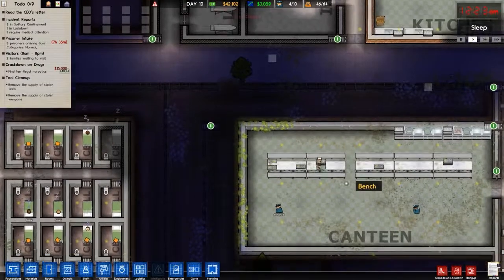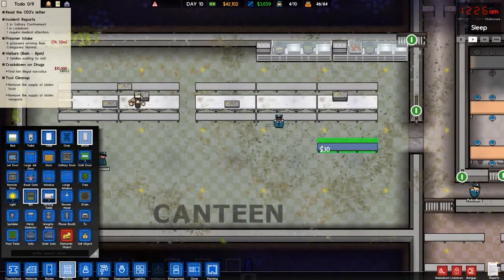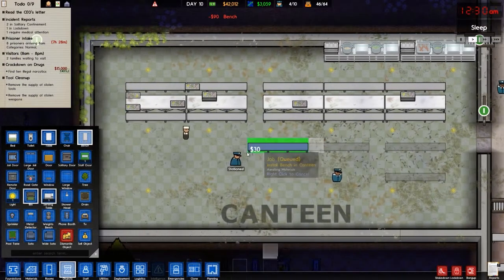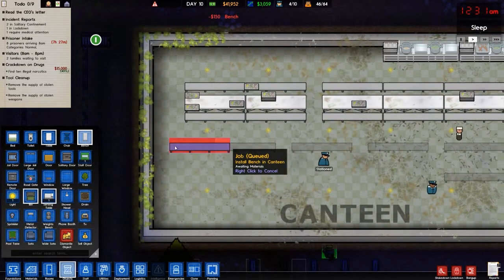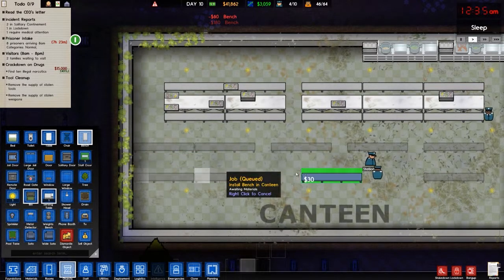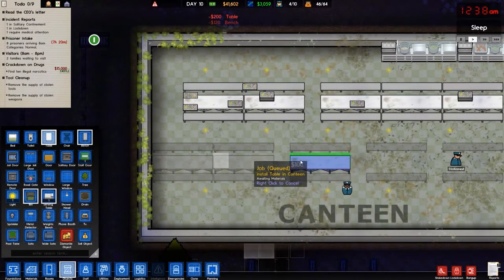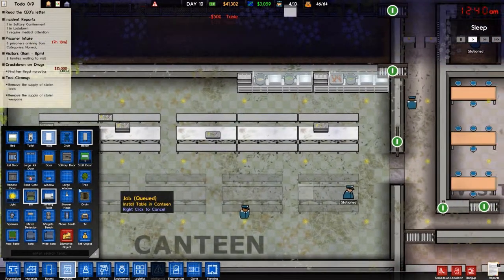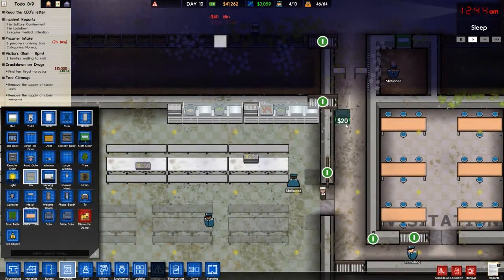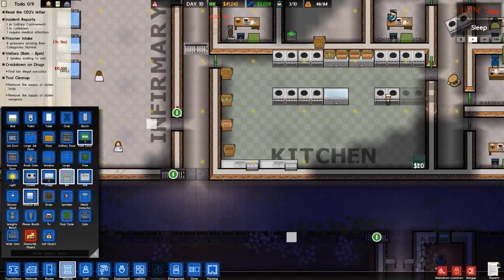Next thing, we may need some more tables still, so let's get some of those going — leave a gap between them. Then we'll get some bins; some bins would be a good idea. Put one there, one there, one over here, and a couple in the kitchen would be a good idea as well.